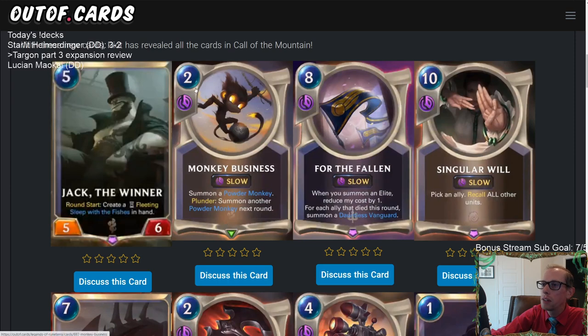Alright, Monkey Business — another Bilgewater card. Two mana, slow speed. Summon a Powder Monkey. Plunder: Summon another Powder Monkey next round. So if we're playing this with Plunder — which is definitely what we'll try to do — we get a Powder Monkey this turn and another next turn. For two mana and one card, that's basically two Powder Monkeys for two spell mana. Compare to Monkey Idol, which is three Powder Monkeys for three regular mana — this is a lot better.